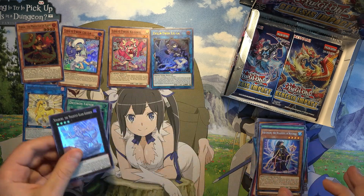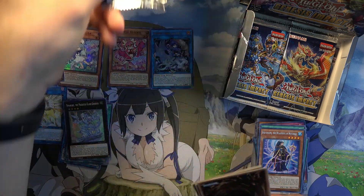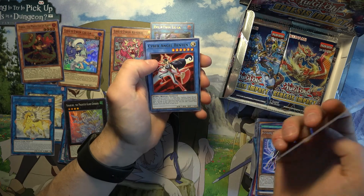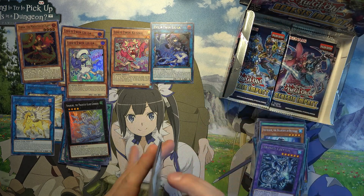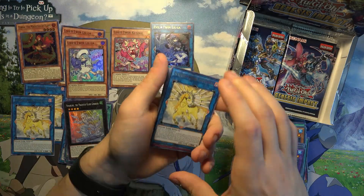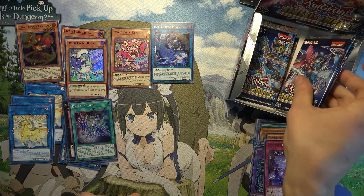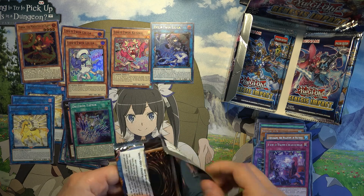Another Ninururu. Oh, another Nightmare Unicorn — nice, hopefully one more. And another Evil Twin. Oh, third one. Another Drytron Fafnir. I think about seven packs left — should be getting at least one more Ultra.